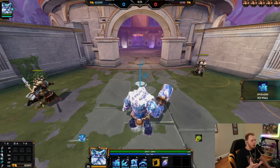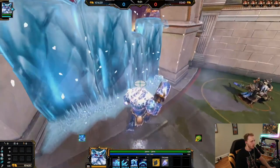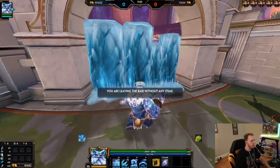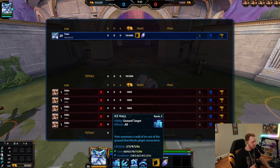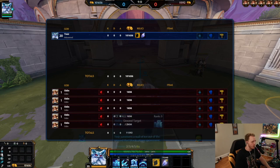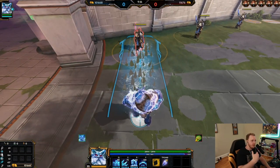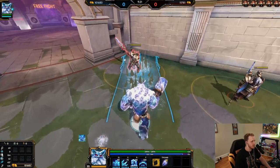Ymir's wall works really well in corridors. Say you're trying to walk through an area — you can throw up the wall and nobody can get through. Teammates can't get through it, enemies can't get through it, Ymir can't get through it. That's Ymir's first ability — Ice Wall. Next ability is Glacial Strike, just a line ability in front that slows and does damage.